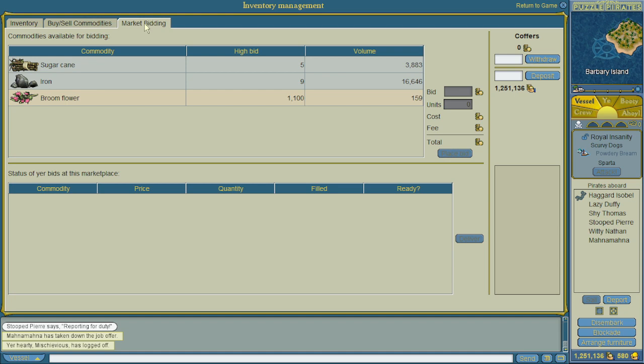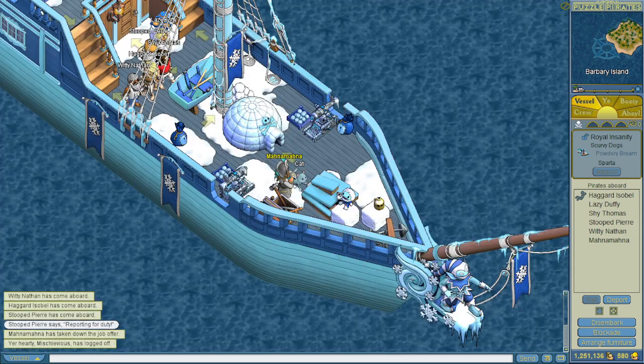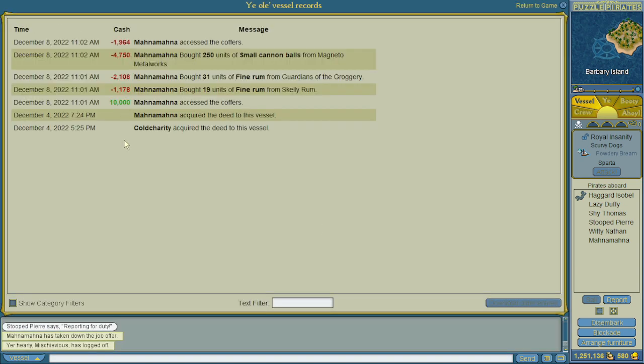The last tab is Market Bidding. Each island exports commodities — random commodities generated per island. In this case Barbary sells sugarcane, iron, and broom flower. Unless you're running a shop, there's no reason to care about bargaining. Forage — you have to hold a labor badge to forage and you have to be on an island that allows you to do so. This is the forage job offer that you can post. Here you can see the vessel records — you'll see cold charity acquired the deed, I acquired the deed, and then these were the transactions we just did: 10,000 in, we bought the rum, we bought the cannonballs, and we took out the remainder.